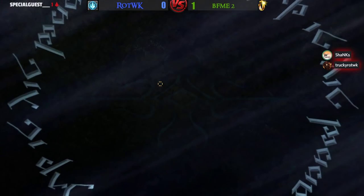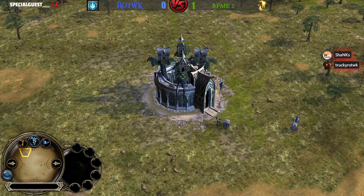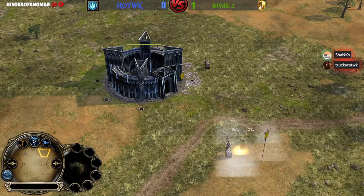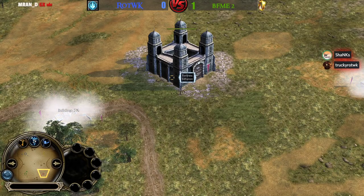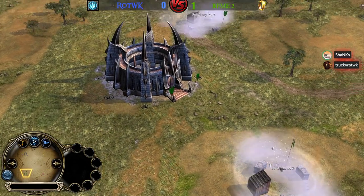At the top left side we have the blue Elven player Mephis, his ally is the green Isengard player Irby. They face the Men of the West player Sauron at the bottom right side, and his ally once again is the Angmar player Imperialist at the bottom left side.